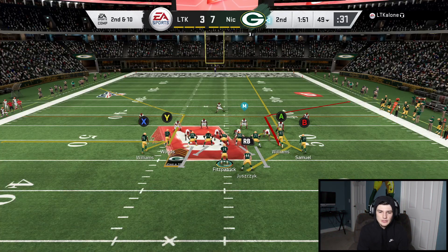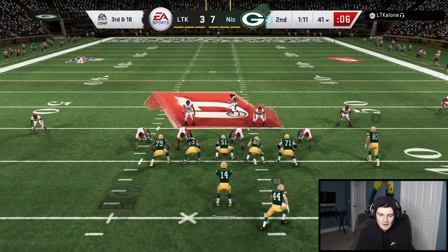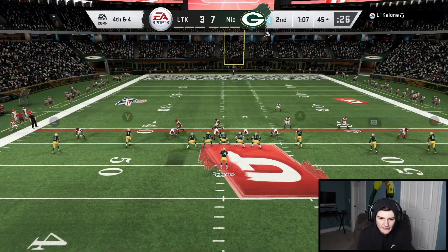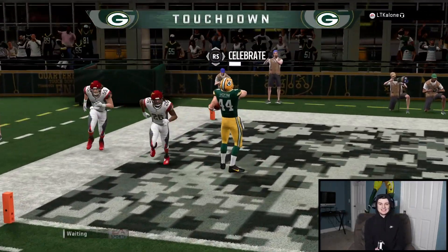Second and 10, looking for Juszczyk out of the backfield — he's running man coverage though, we're sacked. Third and 18, I'm looking for Debo Samuel on the corner route and he's out of bounds. Fourth and four in five wide, I believe he's running man again — we got Juszczyk. 45-yard walking touchdown for Kyle Juszczyk! And my opponent has quit the game. Let's go! Who says you need to be fast to win in Madden? The slowest draft prevails.